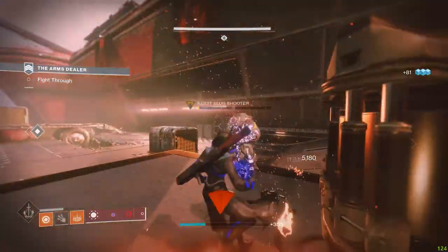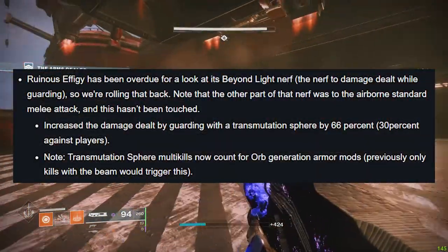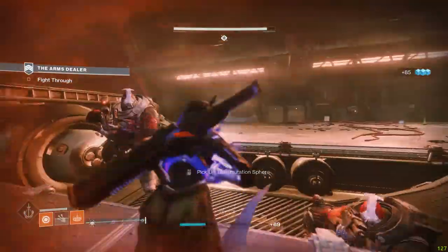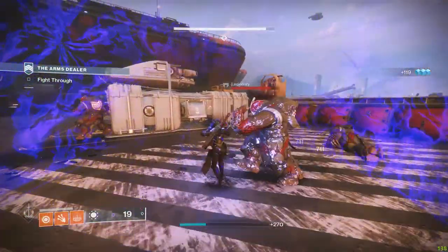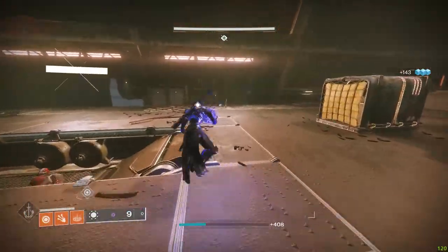Fascinating. Now if we scroll a little bit more on the same TWAB, Ruinous Effigy is getting its damage nerf from Beyond Light reverted by increasing its damage against enemies by 66% while blocking. That means Ruinous Effigy will be doing around theoretically 100% more damage to red bars — so it's basically doubling its damage.